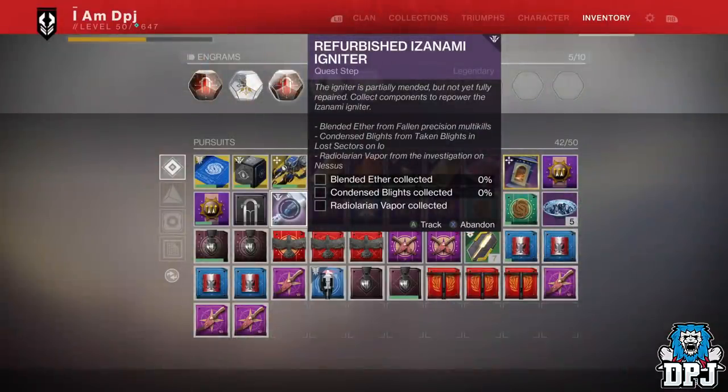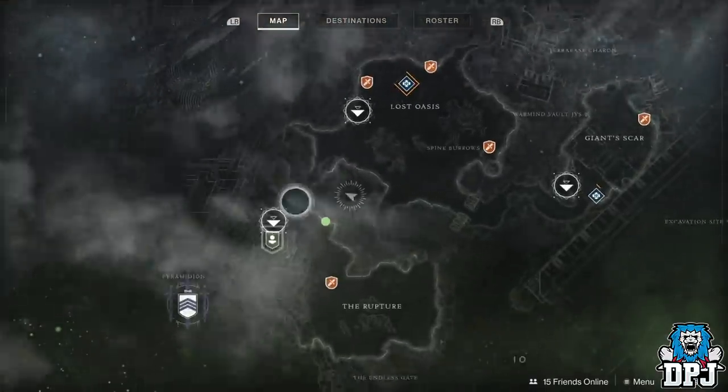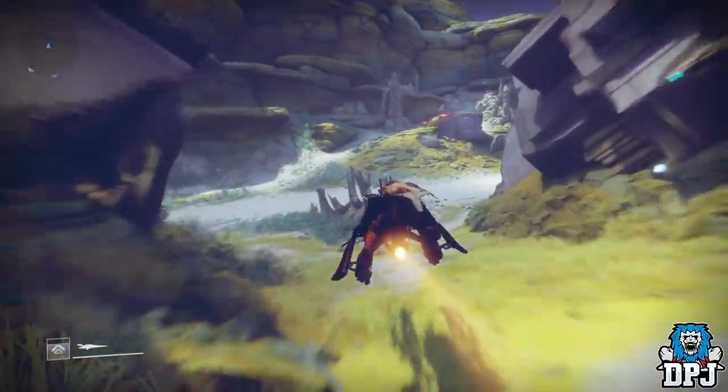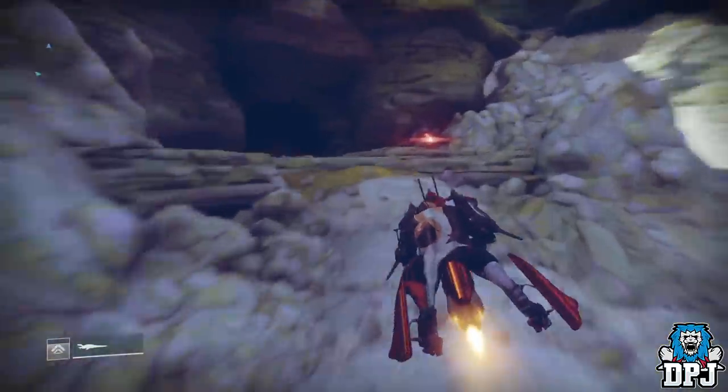Next up, the Condensed Blights — you have to do this on IO. Spawn into the Rupture area on IO and head into the Sanctum of Bones Lost Sector. Not far in you will see Taken blights. Simply destroy them, then fast travel back to the Rupture and rinse and repeat until you get all five done. It's really easy.